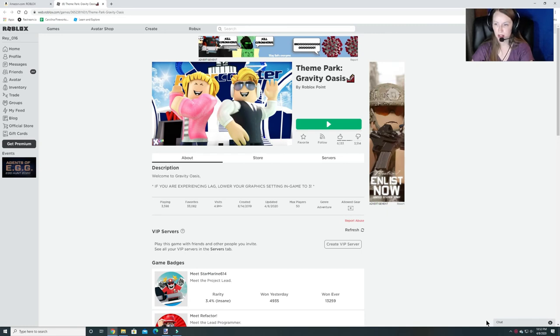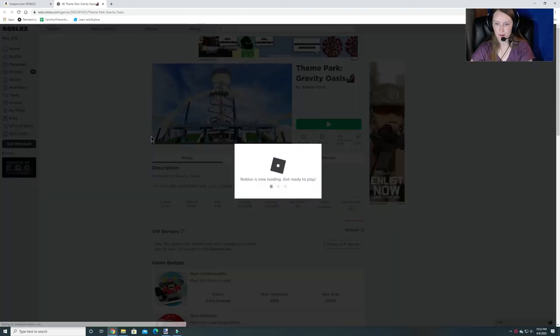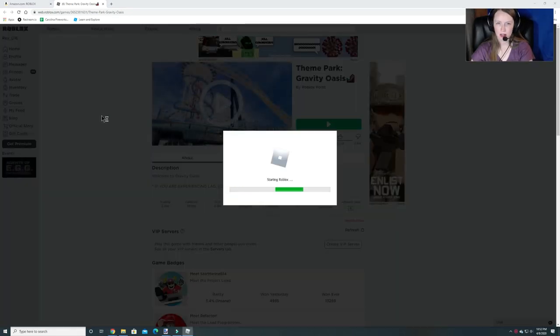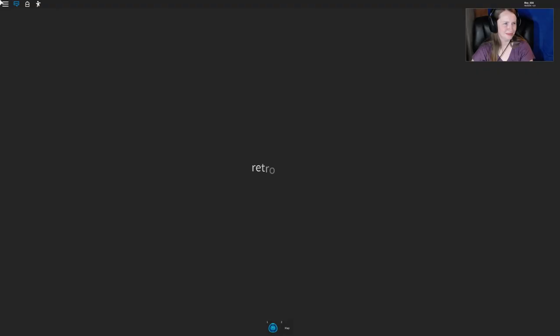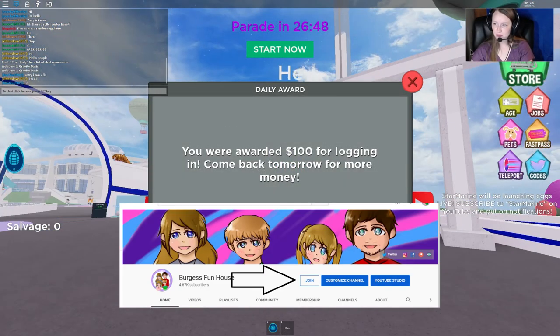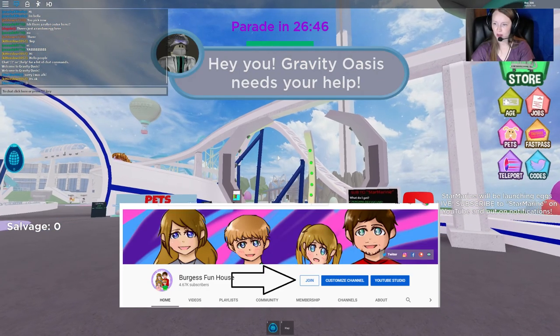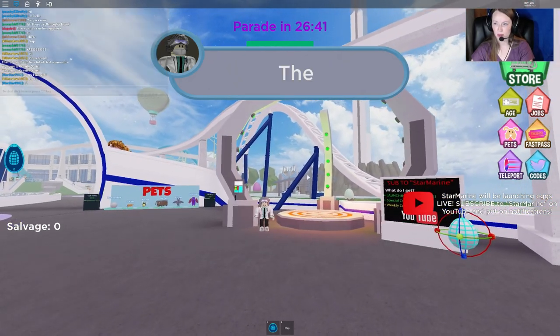Welcome back to Burgess Funhouse. We are doing another egg hunt video and this one is called Theme Park Gravity Oasis. So we're gonna join this one and I will show you how to get the tentacle alien egg. Also don't forget that we now have our membership open on YouTube, so click to join that as well.